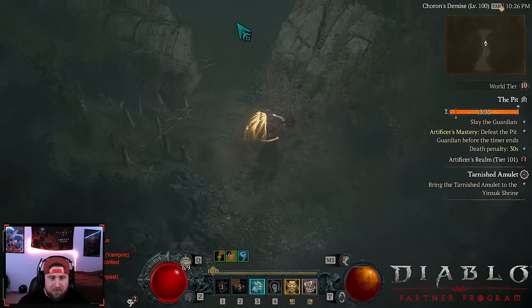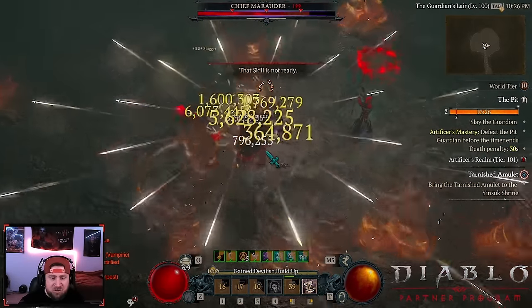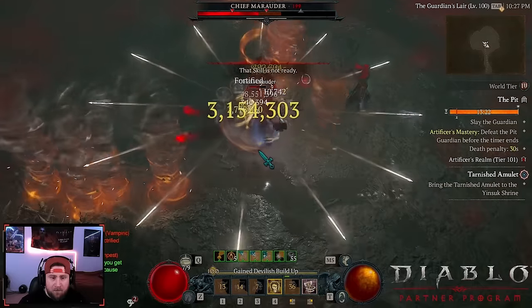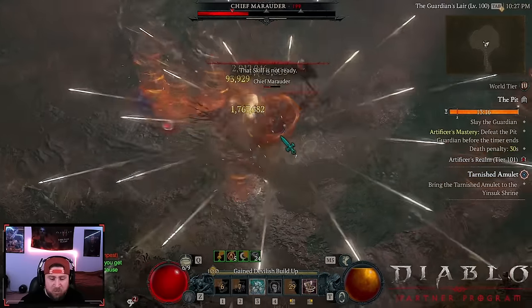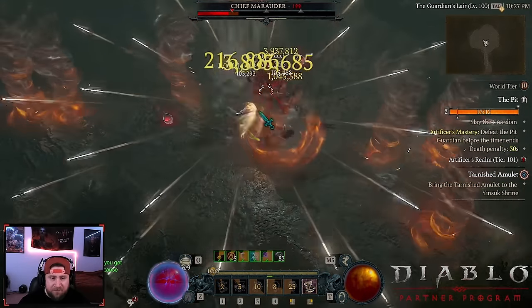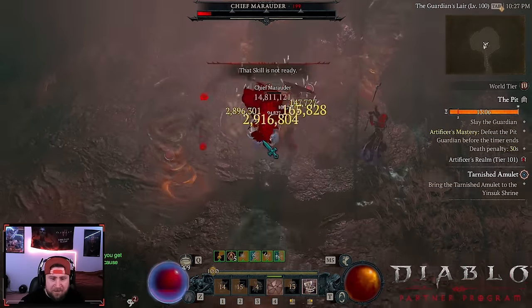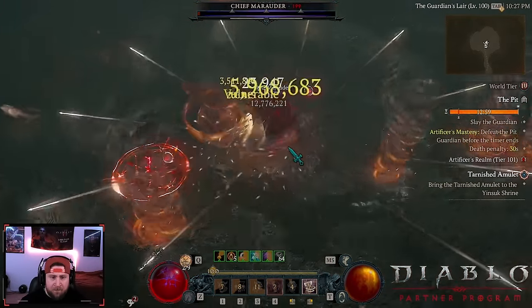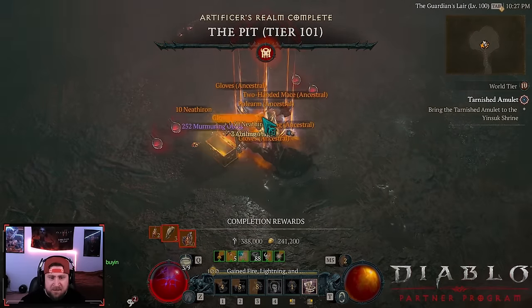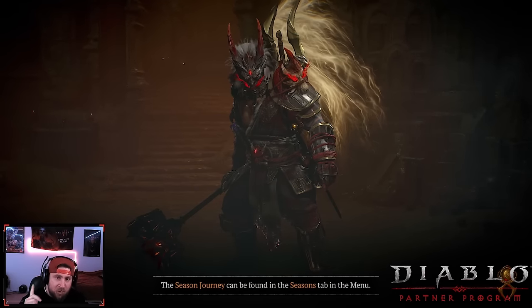I'm not even going to grab the Lethal shrine just so you can really see how powerful this is. We're just spinning and winning - that's it. I thought Heart Seeker was going to be the best farming build this season, but it's not even close. This build is so much faster. Pop War Cry, get everything going, and the bleed damage is just insane. We get through bosses quickly - the boss here went down no problem at Tier 101.